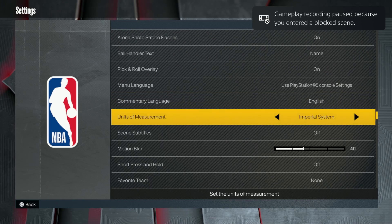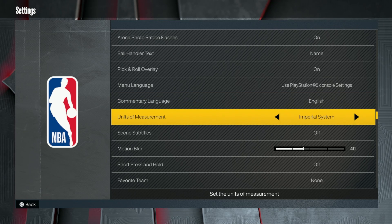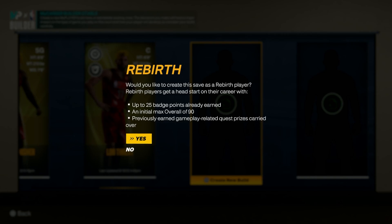First thing you want to do is go over to the settings in the main menu, click settings again, and then make sure your units of measurement is on the imperial system. You do not want it on anything else — we're not making a metric system build today. I never really make metric builds anyway because they're just doing too much in my opinion.